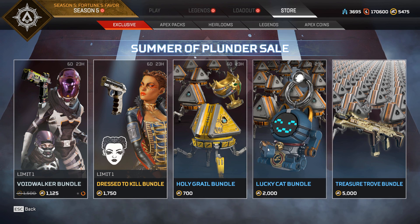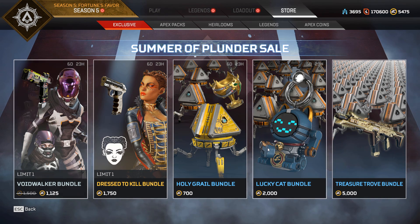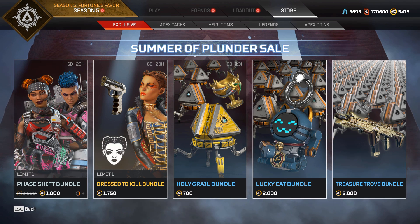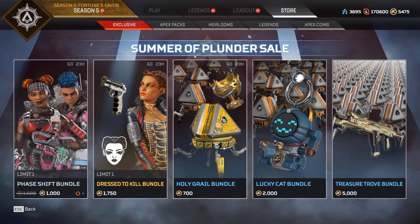In this game, for every kill that I get, I'm going to hide a 1000 Apex coin code on screen for Xbox and PC. Unfortunately, PS4 is a little harder to do, so I'll just give out a couple of PS4 codes in the comments. Just leave your region, because that's very important.